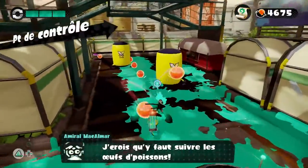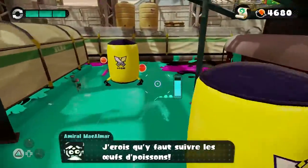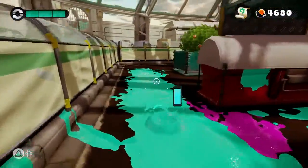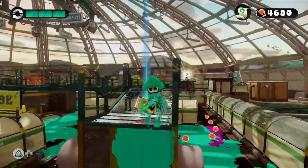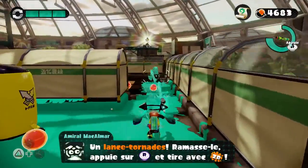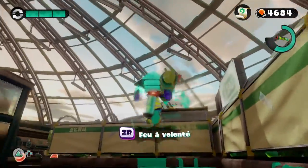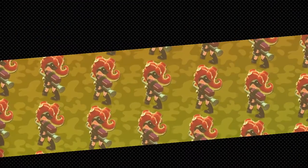Basically what you want to do is go to the last checkpoint, kill one of the final octolings. You go on your right and then you grab the Inksuka, and once you do this you want to go right in front of the Zapfish. What you want to do is charge your Inksuka and shoot it.